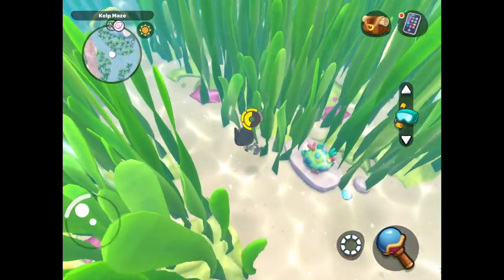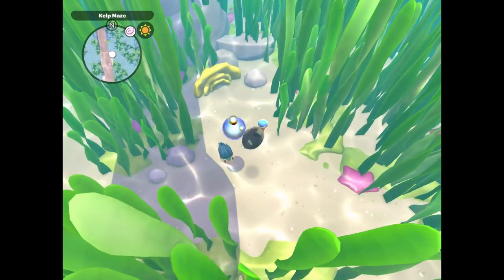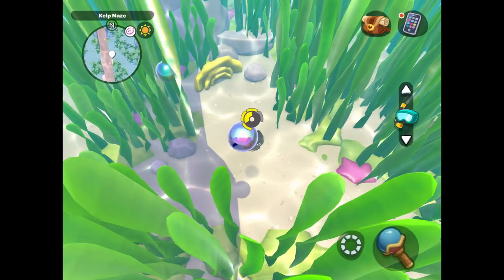Another critter that can be found in the kelp maze is the Wallipog. Something to note about this critter though is that it can only be found in the daytime.